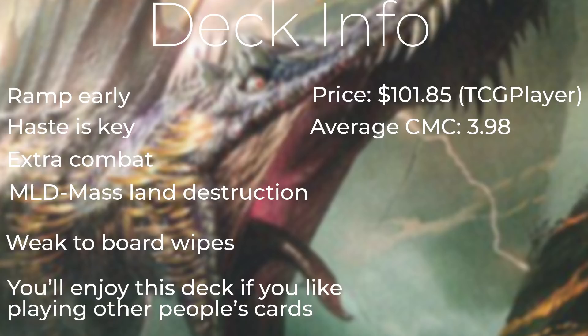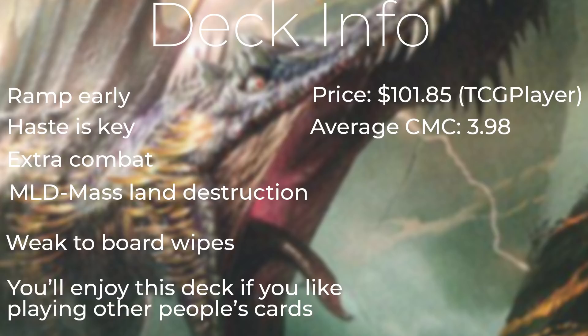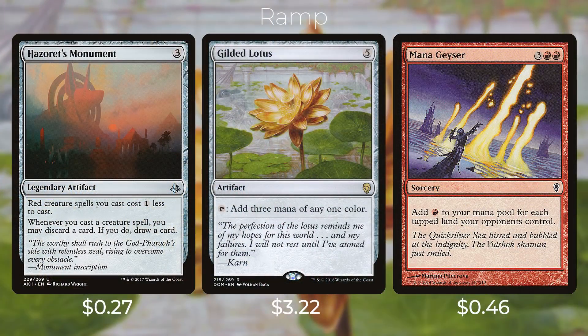Atali is weak to board wipes and single target removal. We did include a few pieces of protection in this deck, but he is still weak to removal. You'll really love playing this deck if you like playing other people's cards — with Atali you're able to sometimes steal their combo pieces and ruin their game plan as well as steal some of their really big threats. This deck is $101 on TCG Player. I'm not going to go over every single card included, but I want to call out some important cards that help with our strategy.